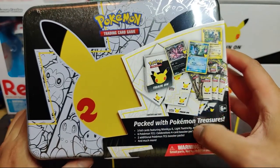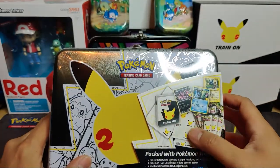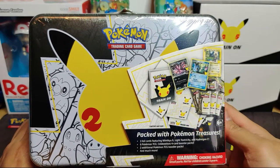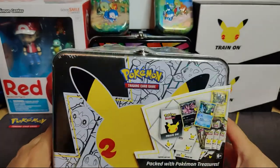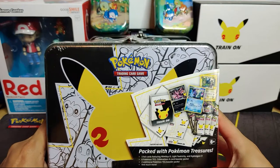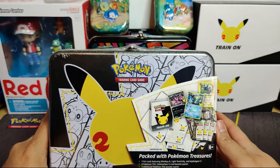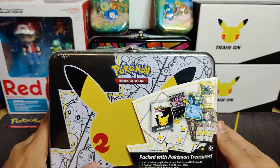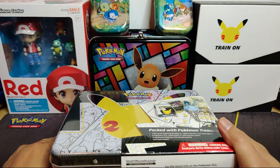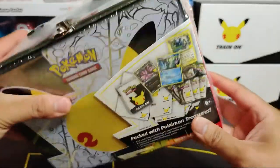The chest comes with six celebration booster packs, two additional booster packs, and some other little goodies inside. Be sure to drop a like on the video and hit that subscribe button for more openings. I'm looking forward to Fusion Strike - those alt arts are incredible. Leave a comment below about what you think of this collector's chest and let me know your pull rates for celebrations. Let's get this thing open!